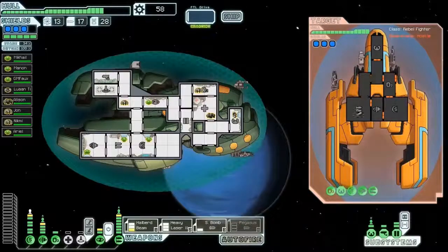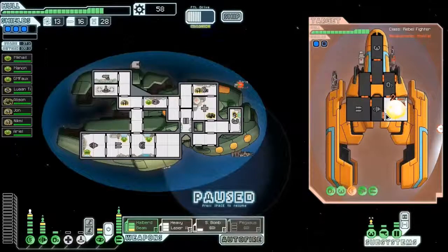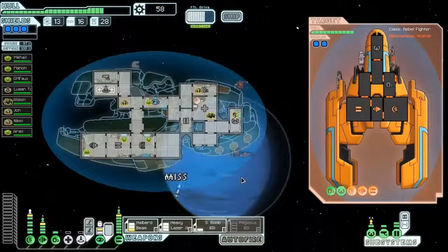A missile launcher and a few lasers. So I'll dodge that first. They've got a lot of stuff flying everywhere, so I'm just gonna dodge those. Now we stealth. 97% dodge — can we dodge it? Yes, we can. I didn't disable what I wanted to disable. I still got three shields.